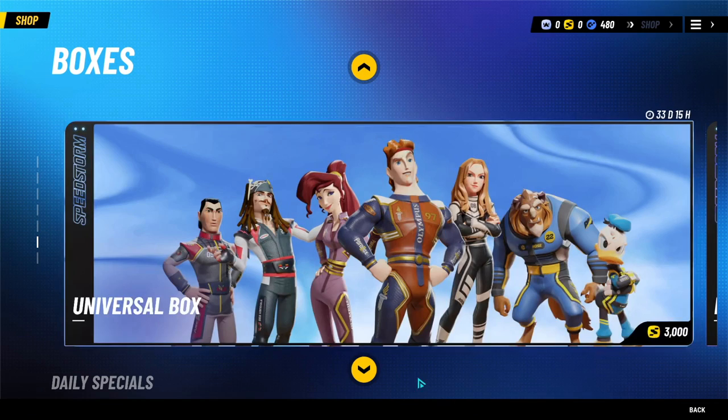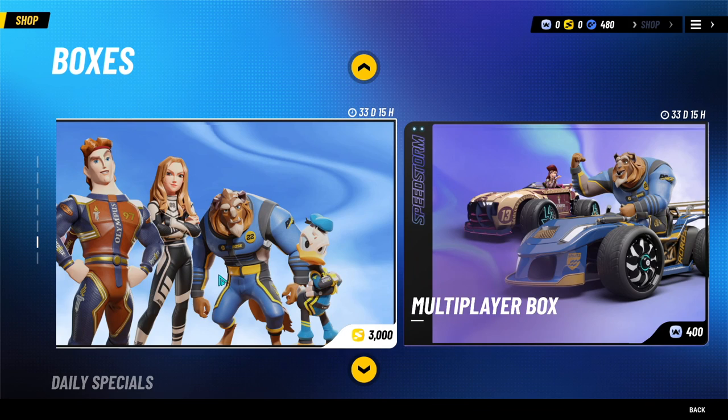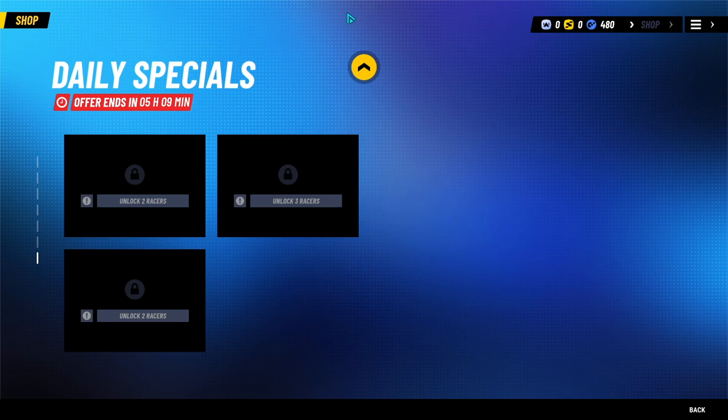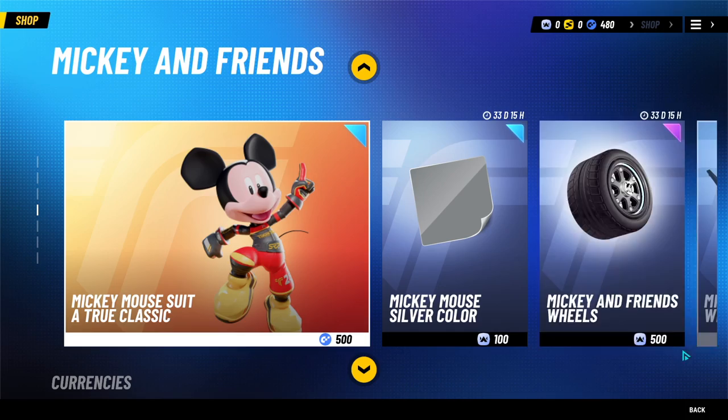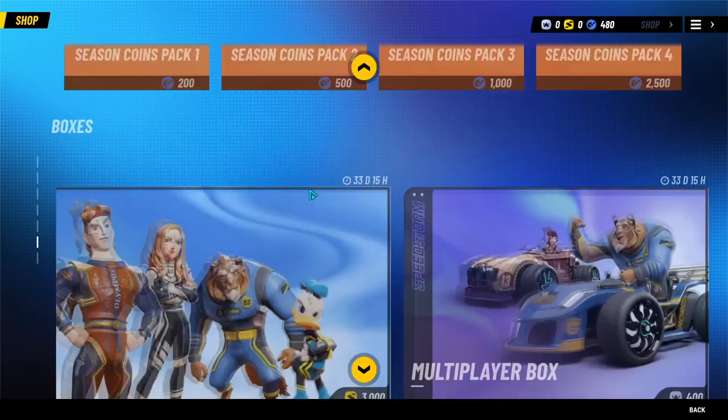So we've got some other stuff here. That's like an extreme currency I do not have. Daily specials I don't have unlocked yet. I can buy season coins with my stuff, which is probably the best idea. Mickey Mouse suit... I don't know what the benefit of buying those is.